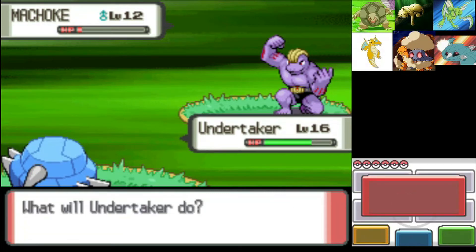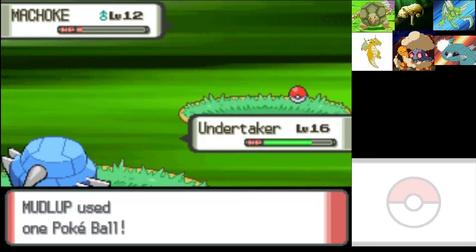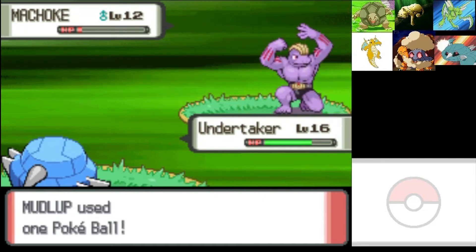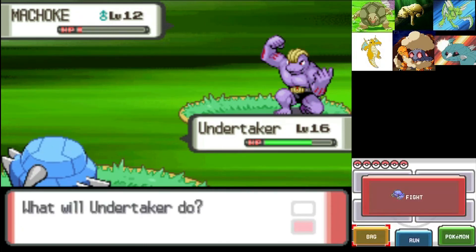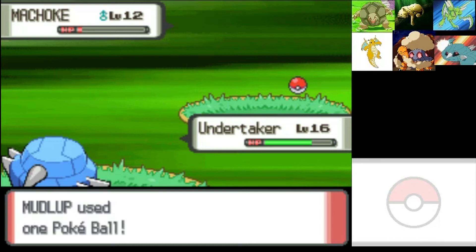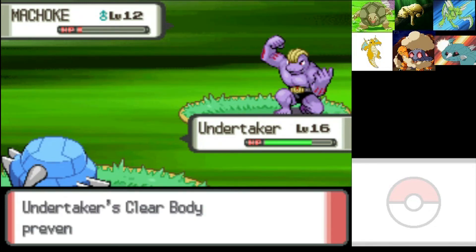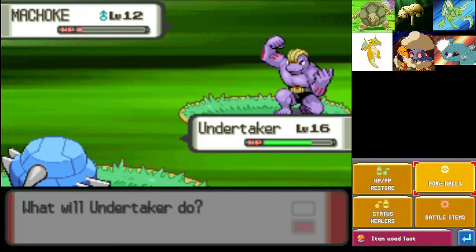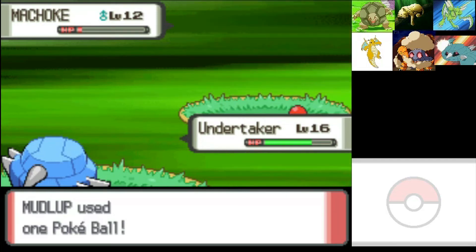We should be ready to throw a ball at Machoke. We're gonna end the video here — I know it's not as long as the last few parts, but once we clear through Eterna Forest we have the Gardenia battle and the Galactic battle, and that's a lot to cram into one part. We made a new encounter and we are ready to go through the forest. So hopefully you guys enjoyed the video — make sure you like, comment, share, subscribe!